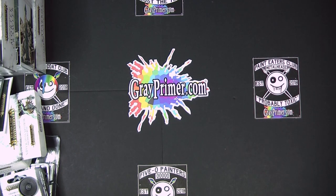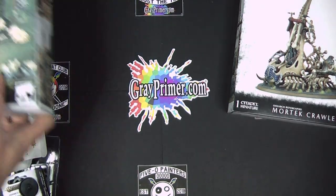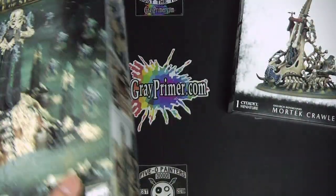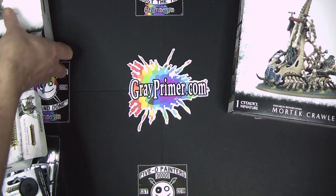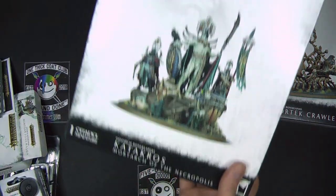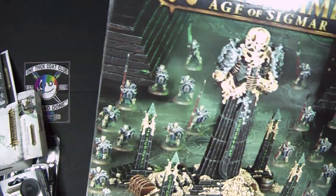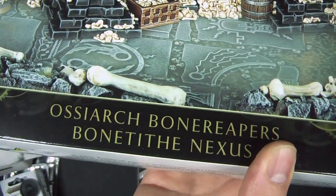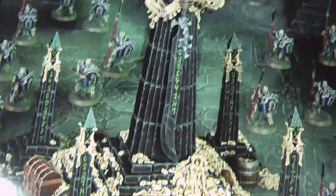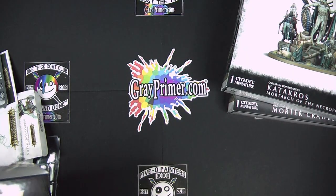More Mortec Crawler is second to last, and the Catacross — I don't know how to pronounce it — going to leave that to last because it's obviously the coolest thing ever. We're going to get stuck into this one first: the Osiarch Bone Reapers Bone Tithe Nexus, which has the strangest thing I noticed on the back.